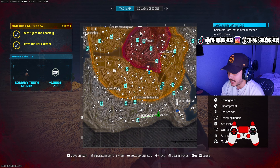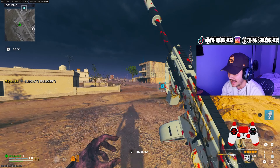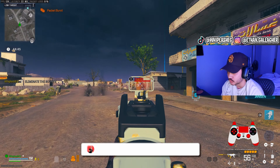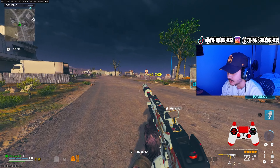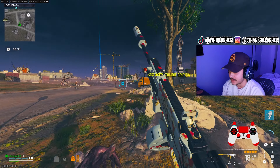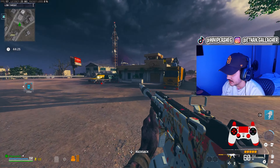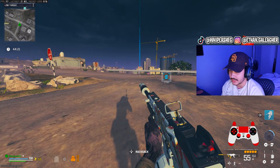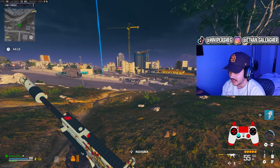Alright ladies and gentlemen, welcome to the channel — if you're new, if not then welcome back. Today we're hopping into MWZ with the Striker gun. I know there are like the top three guns to use: the Lockwood 680, the WSP Swarm — which I've heard might be nerfed — but then there's this gun, which has low-key always been my favorite gun in zombies. It has decent range, it's good full auto, and it's just a pretty easy gun to use.